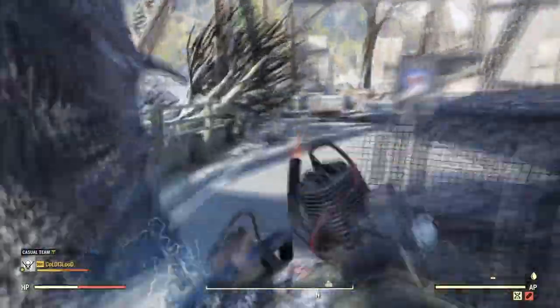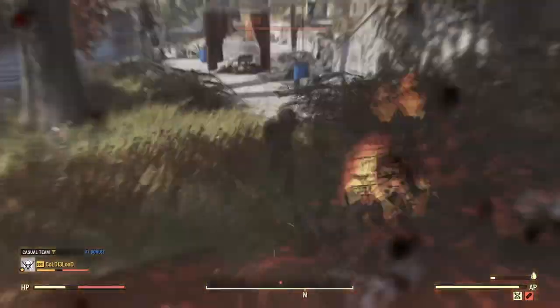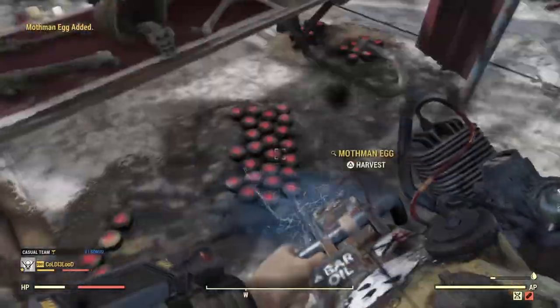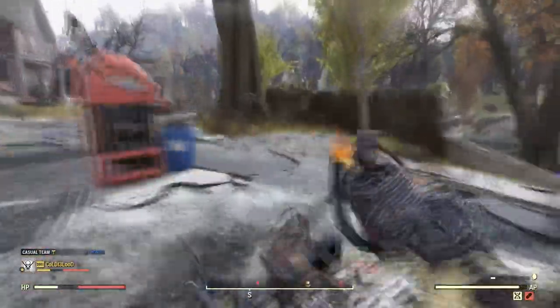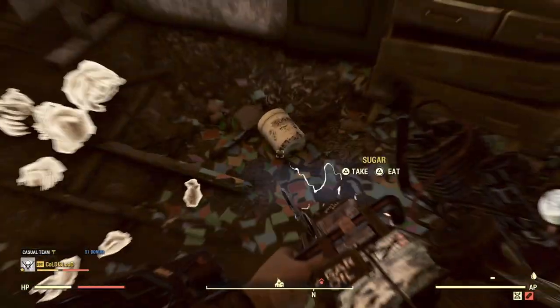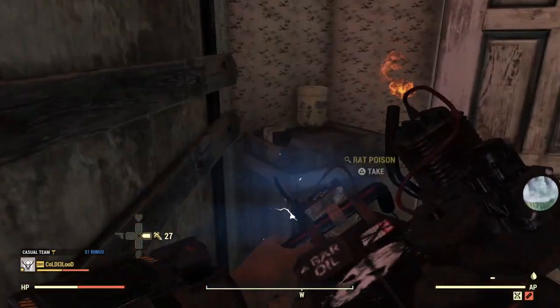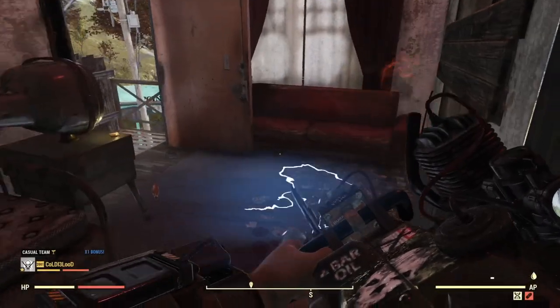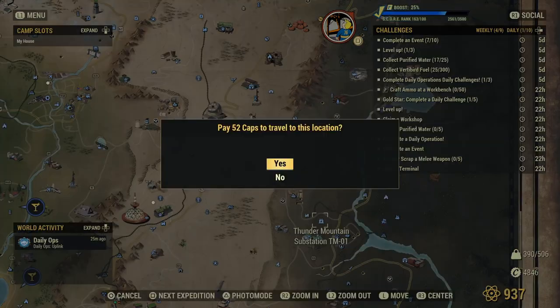Next we're going to Point Pleasant to get mothman eggs. Green Thumb is a perk card that lets you pick up twice as many plants, but unfortunately it does not apply to mothman eggs. Do not pick more than you need. There's also a building on the left at the top of the hill - this is where you find sugar. Do not forget to look behind the door, there might be more sugar. Lots of sugar spawns up here.